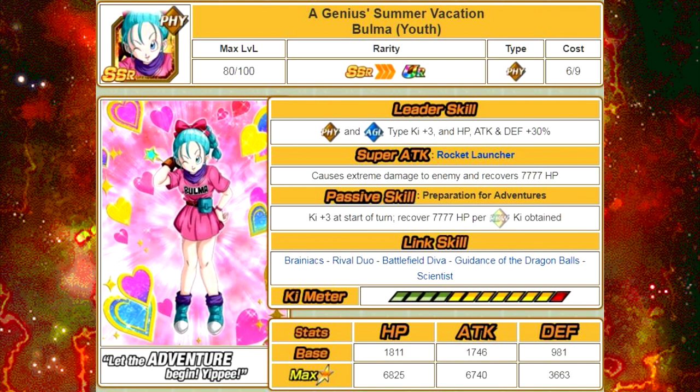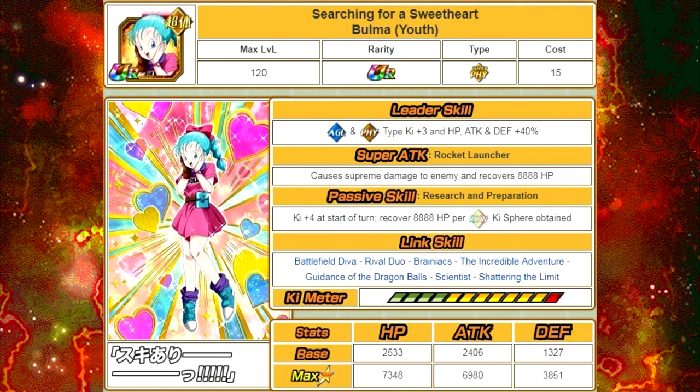While it's not available on the global side yet, you can Dokkan Awaken her if you were lucky enough to grind out 100 Monster Carrot Medals. If she does Dokkan Awaken on the global side, her new leader ability will be Agility and Physical type Ki plus 3, HP, Attack and Defense plus 40%. Her super attack, Rocket Launcher, causes supreme damage to the enemy and recovers 8,888 HP. Her passive skill, Research and Preparation, is Ki plus 4 at the start of the turn and recovers 8,888 HP per Rainbow Ki Orb obtained. Her new link skills will be Battlefield Diva, Rival Duo, Brainiacs, The Incredible Adventure, Guidance of the Dragon Balls, Scientist, and Shattering the Limit. Her new max stats will be HP of 7,348, Attack of 6,980, and Defense of 3,851, with maximum possible HP recovery per turn of 53,328.